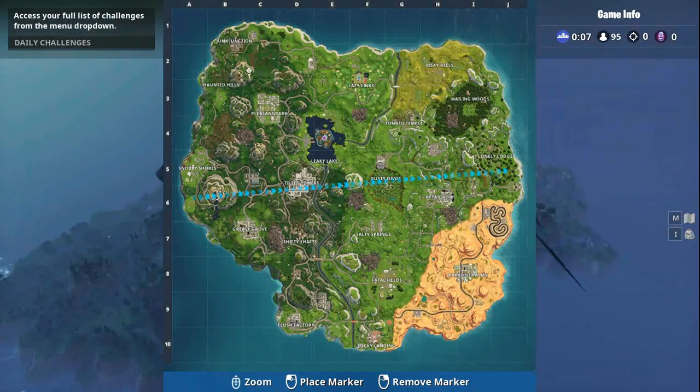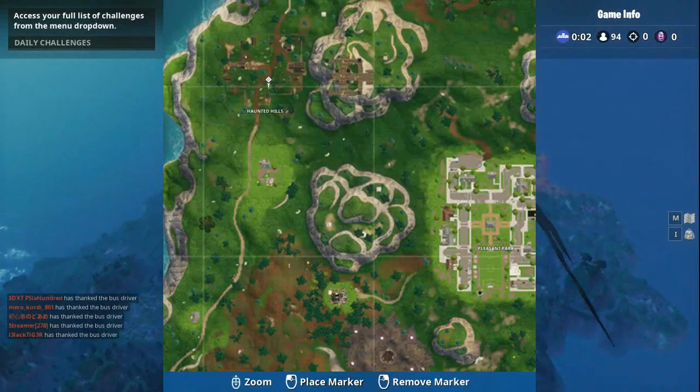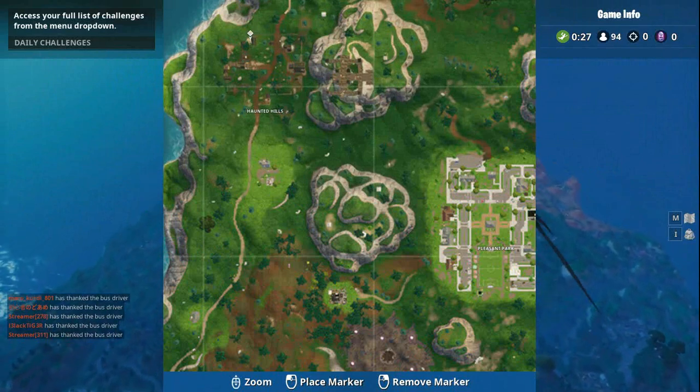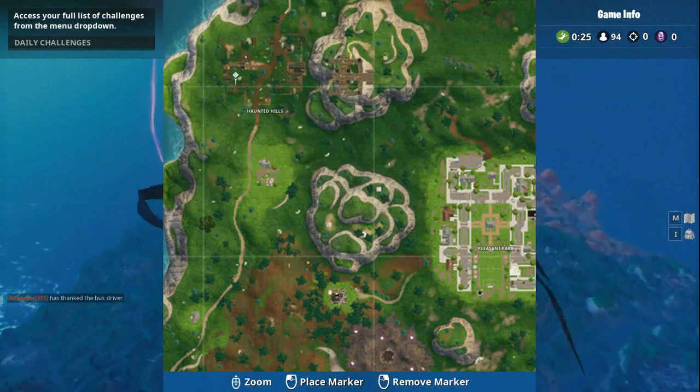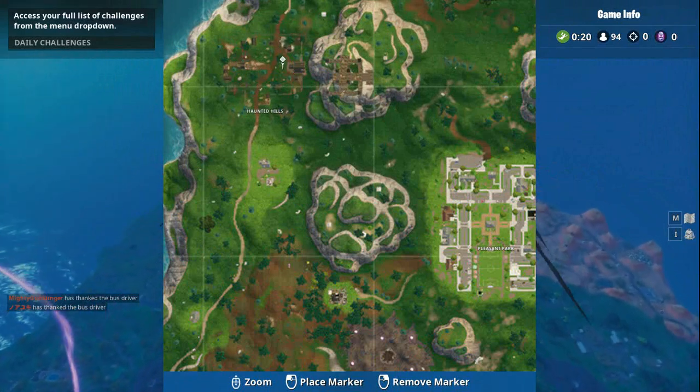So this is the map. You have to go inside of this area — not in the hill, but inside of this area. That is the Hunted Hills.